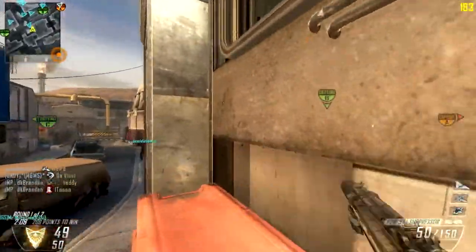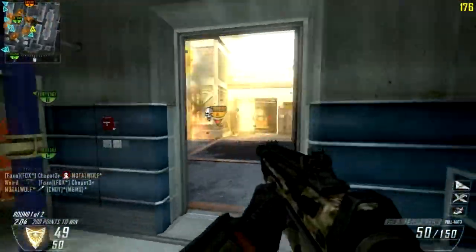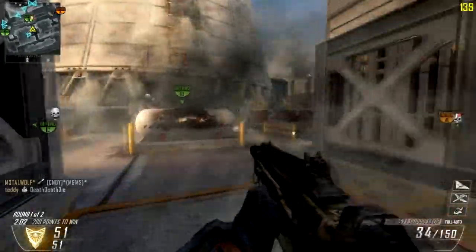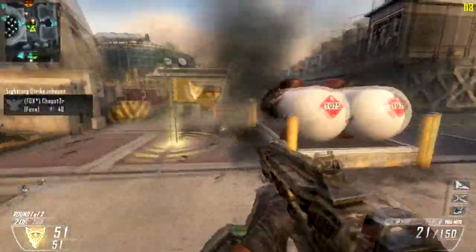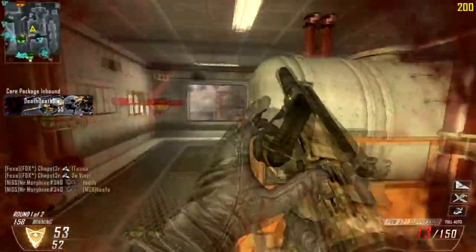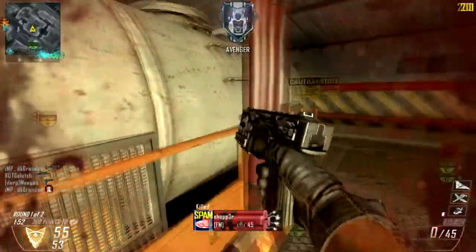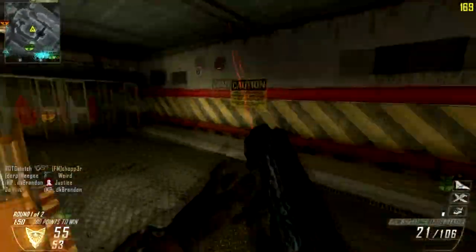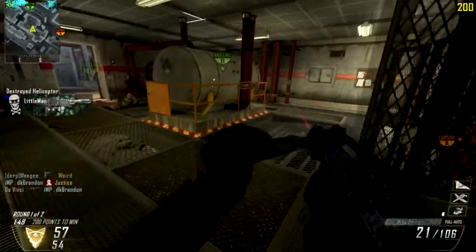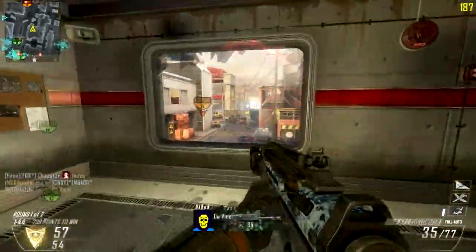I like the stealth chopper and the warthog because you can run around and get kills while they're active — you don't have to sit there and control them. That's why I like using dogs, swarm, or orbital VSAT too. The only downside with the planes is you can get blown up by them, but if you stay inside and away from enemies you'll be okay.